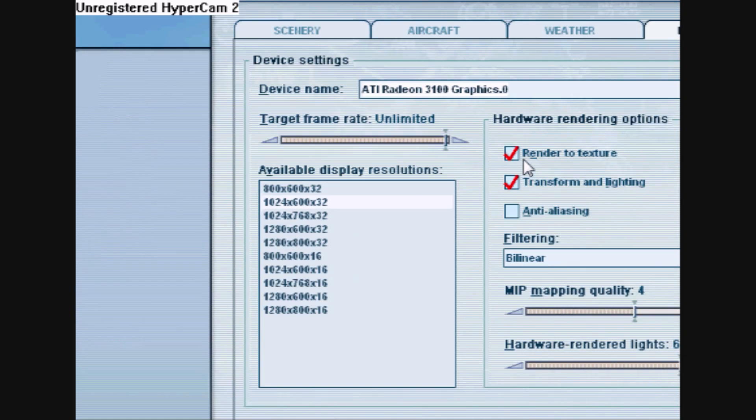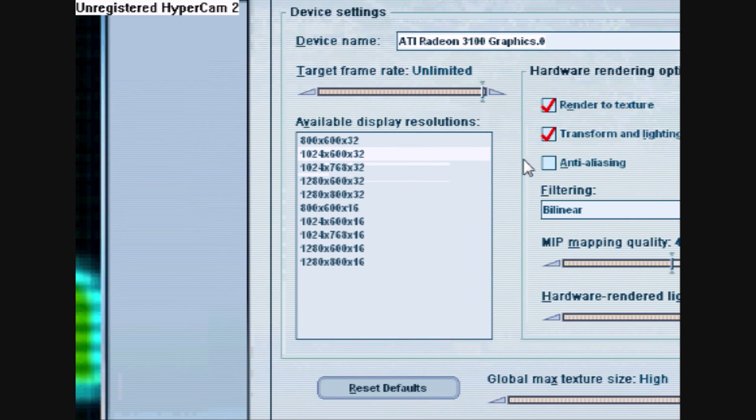You have a couple of options here. First thing you're gonna wanna do is put the resolution on 1024×768×32 or 1024×600×32. These four settings are the best you can have for resolution, because it will make your game look a lot better.